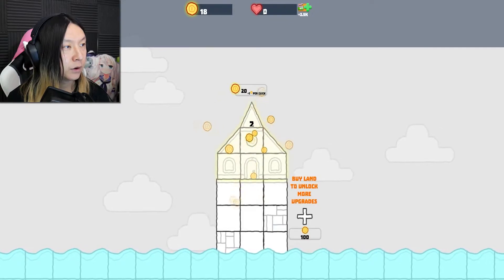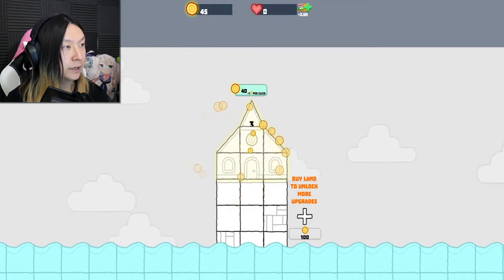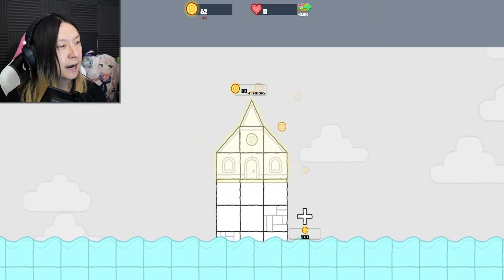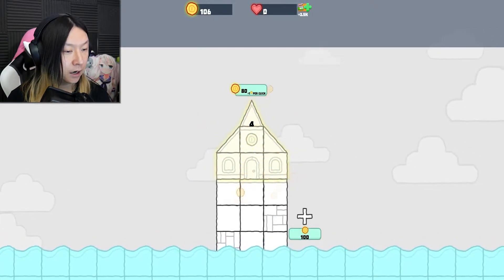I should pick up the pace on clicking. Now we're up to three coins — nice! Pretty quick progression, just like the other one I played recently. I think it was like Idol Farm. But it looks like we need a hundred gold to get an addition.